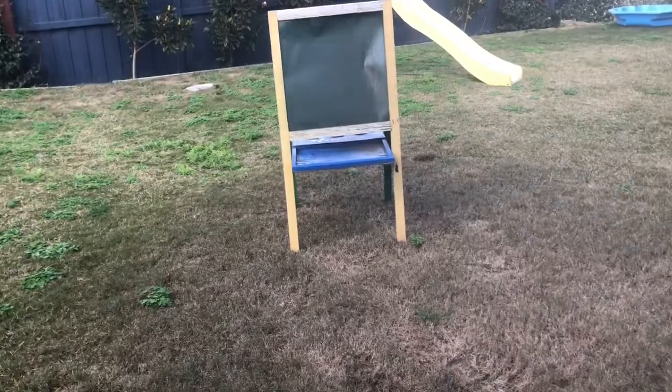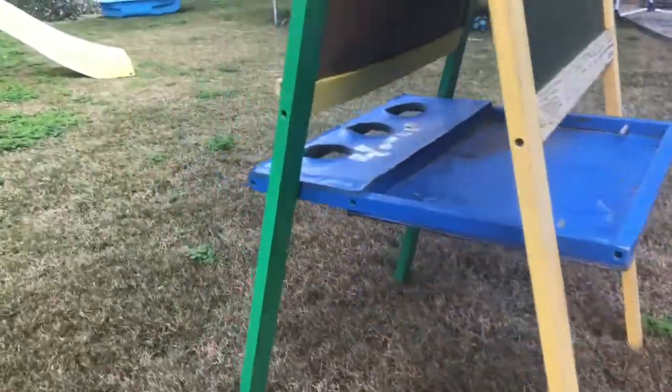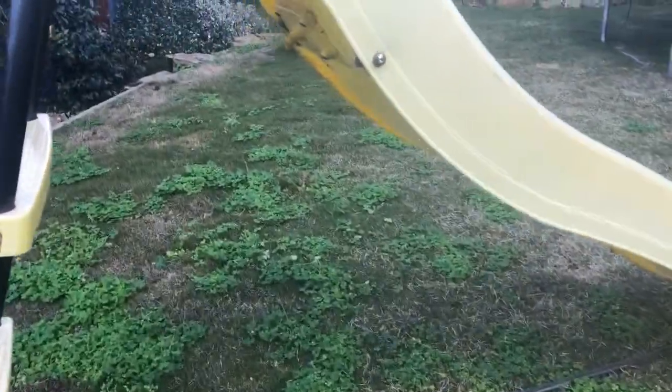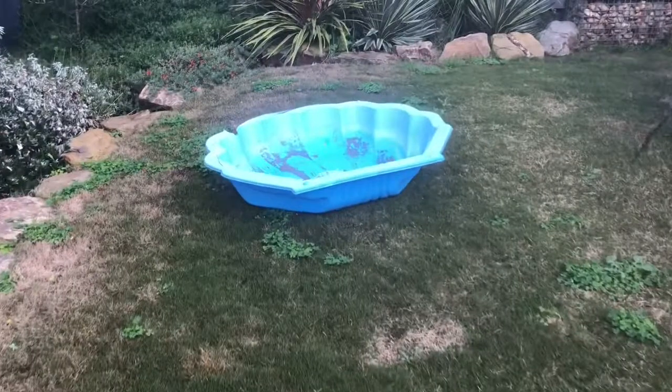Hello and welcome to the first hole of football golf. For this hole we have a tricky underneath-the-chalkboard shot to play first, before making our way down the fairway underneath the slide. We dog-leg to the right before players must make a tricky shot into the shell pool.